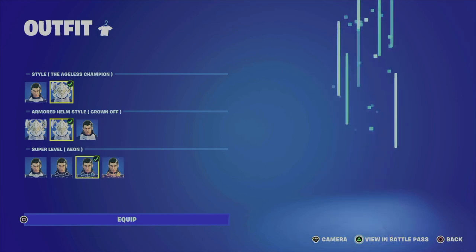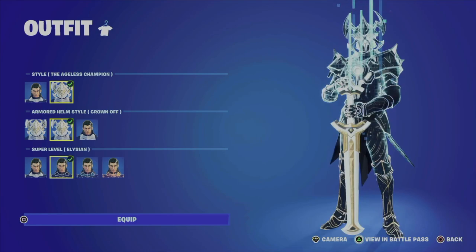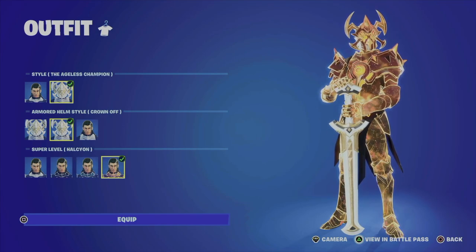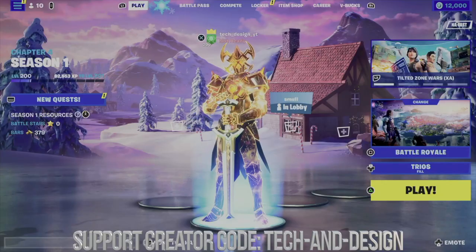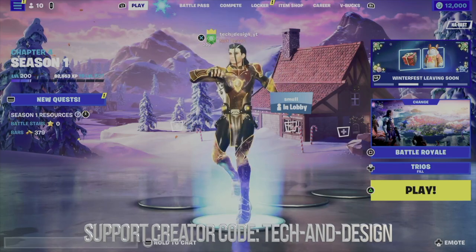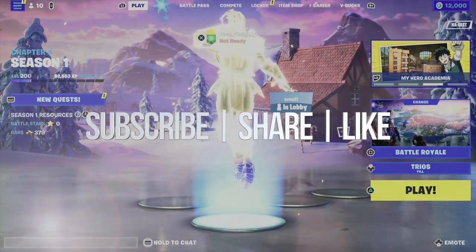Anyways, this is how you guys can cycle through everything that you just got — we got all these styles, so you go on and wear whichever one you like the best. All you have to do is have it equipped, you could save it as a preset if you want. I'm gonna go ahead and save it, go back to lobby, and here we are. If you guys have any comments or questions you can write them down in the comments area — don't forget to subscribe and like, thank you.